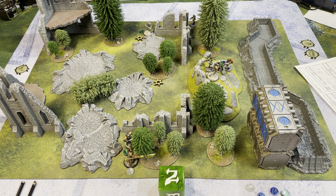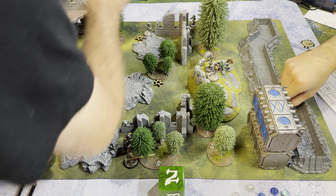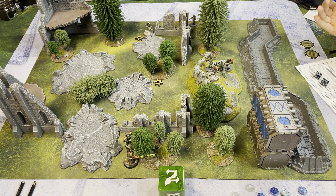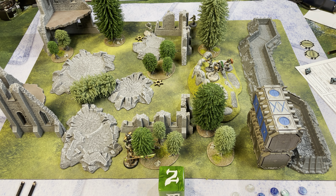That's all activations — maintenance phase. Remove all tokens. Son must make a will test for losing his leader — rolling against his most willful remaining unit. Son is down to 2d6 for initiative the rest of the game. Both spend command points to bring initiative up to 2d8. Son rolls 14, host rolls 11 — son is first in round 3. Tie rule discussed: re-roll.